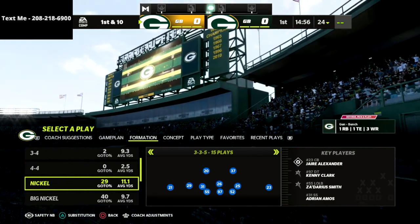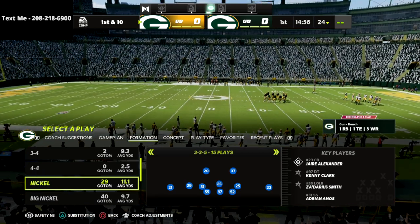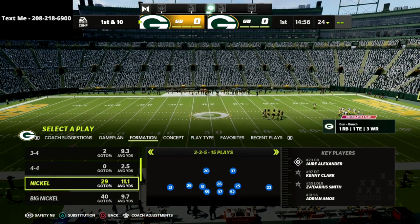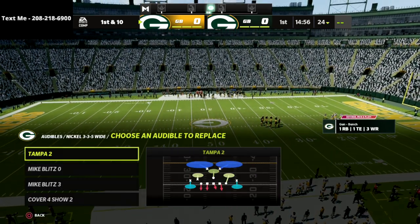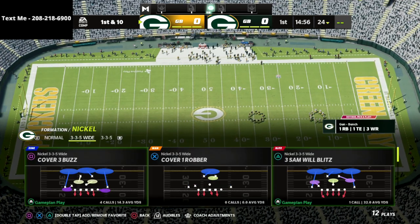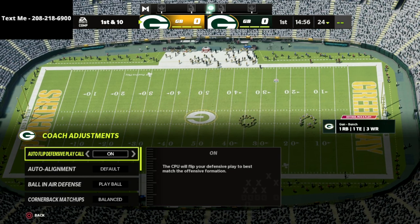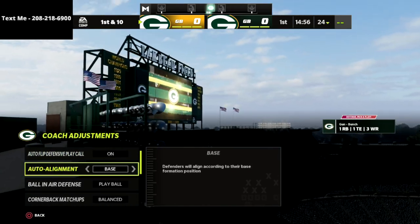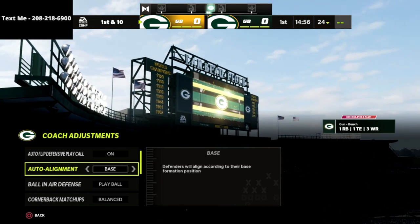You can get the full defensive system for just $15. So what we're talking about today is a base coverage defense that you can use out of the 335. The play we're going to be going over is the cover four show two, but we're going to add a little twist to it. We're going to go into our coaching settings and put our defense to play ball in the air, and really important — we're going to put baseline on. Baseline is going to make this defense really unique and really special.